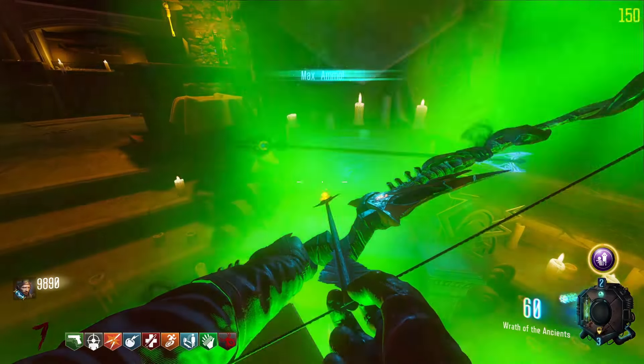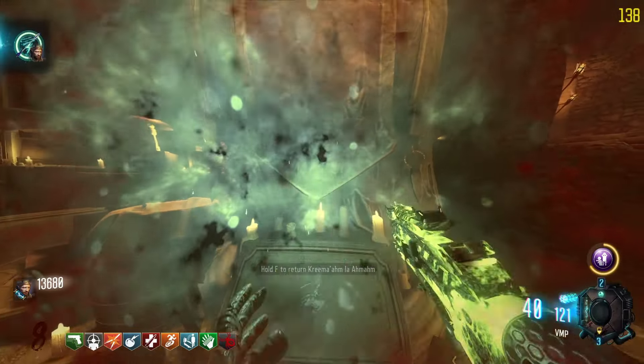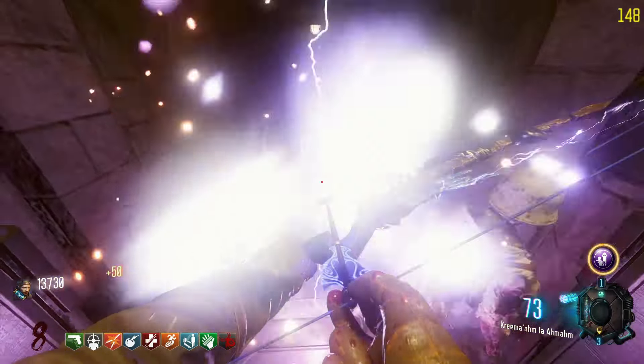Place the arrow in the box right here. Once you place it, you now have to get 20 souls. Once you get 20 souls, interact with the box and wait a couple of seconds. And that is how you build the Lightning Bow in Black Ops 3 Der Eisendrache.